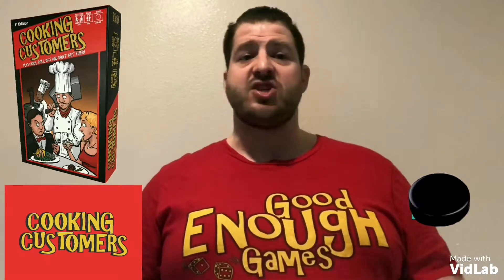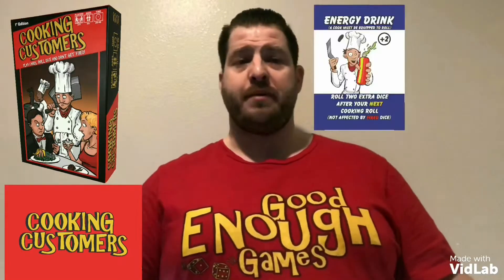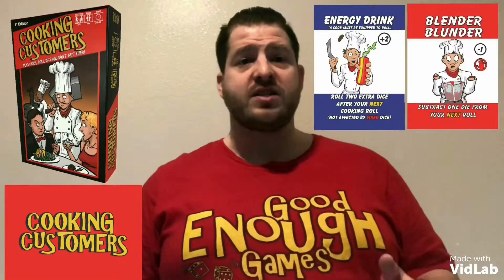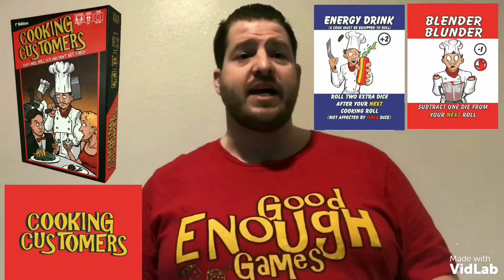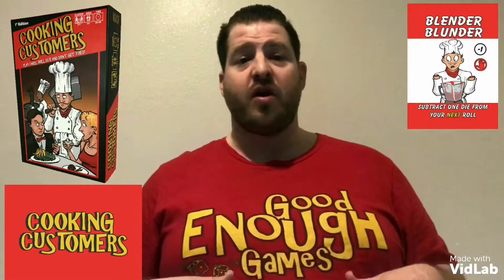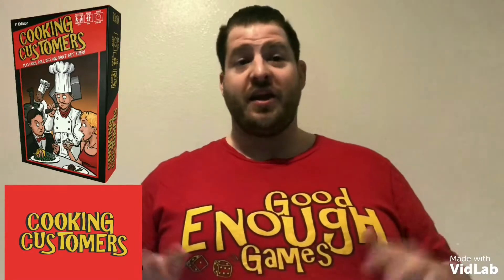The blank side of the dice has no effect either way. But you can add dice to your rolls by equipping positive cards on yourself, such as energy drinks and other cards like that. Or you can take away dice from your opponents by playing negative cards on them, like burnt hands, tripped and fall, slipped on wet floor, and others. We have over 30 plus and minus cards that add and subtract dice from your roll, and all of them are unique — no repeats. This makes for great replayability.